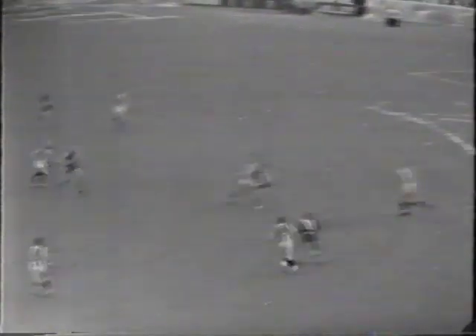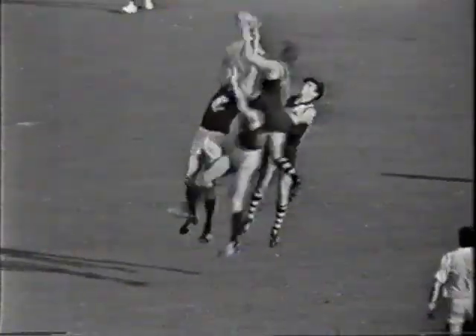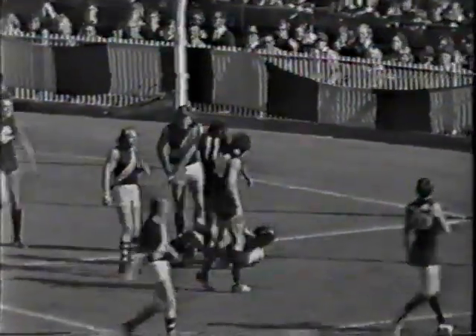He goes for the punt, kick up the centre half-forward. Royce Hart's there — Eric Morse. Hart goes up and takes it. Tremendous mark. Look at that. Walsh's kick — it's a long kick, a beautiful kick by Walsh. Going back to the square. And a play hard by Hart. Royce Hart.